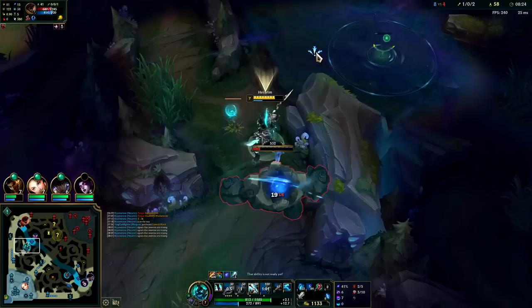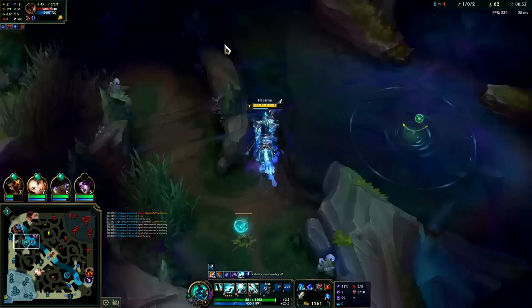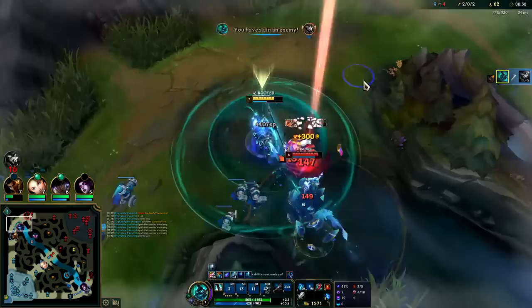He's most likely going for red buff since he's not on dragon. He'll be going top. My R is on cooldown — not a bad time for us to reset. I'll go ahead and Ghost for this. Pop E. This guy's dead.